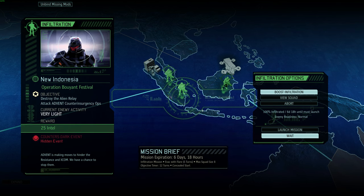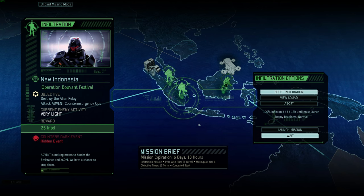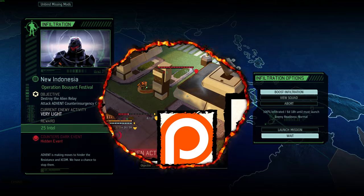So when's the next operation? Operation Buoyant Festival — a strength four destroy relay that is very light with this pretty good squad. This terrifies me. I have a good squad, but this terrifies me. I wiped at least 17 times on a mission identical to this while testing. It has since been nerfed, but hopefully I can pull it off. We'll see once we're returning. For now, thanks for watching and I'll see you soon.